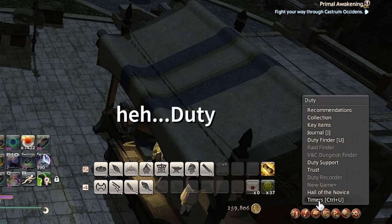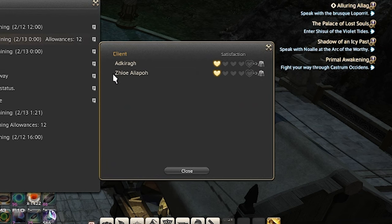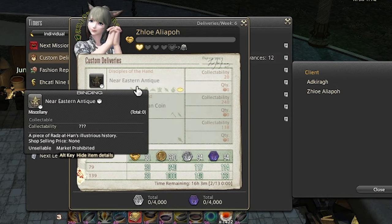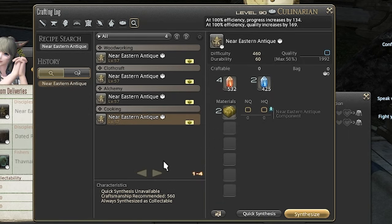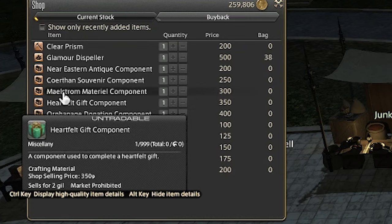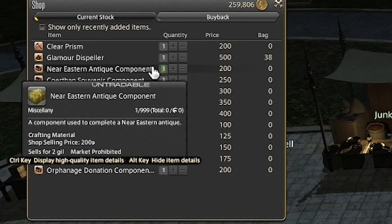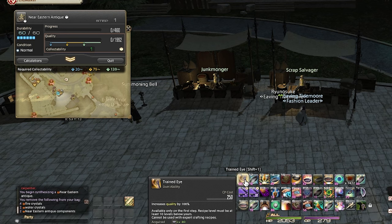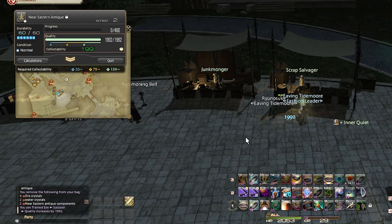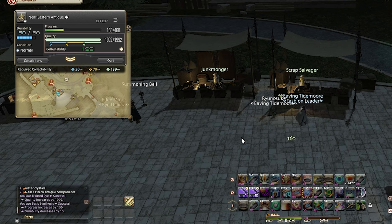To bring up her deliveries, click on Duty, click Timers, then click Custom Deliveries — this will show all the clients you have unlocked. I click on Zoe and, since I want to use a crafter, I need to make three Near Eastern Antiques. I go outside, talk to the Scrap Salvager, open items level one, and buy six components. I need to make these items high quality for the best rewards. Luckily, at level 80 you learn the spell Trained Eye, which automatically makes any craft high quality as long as it's the first spell you cast and your crafter is at least 10 levels higher than the item. I have no trouble completing these.